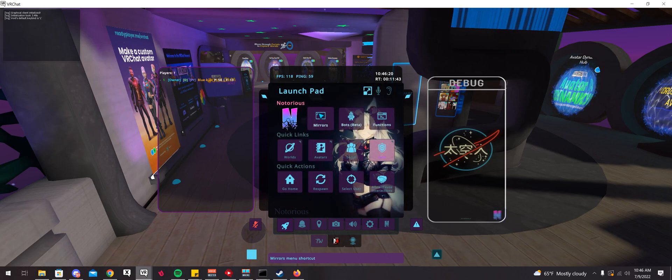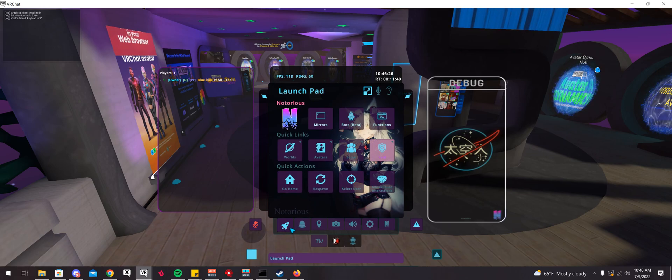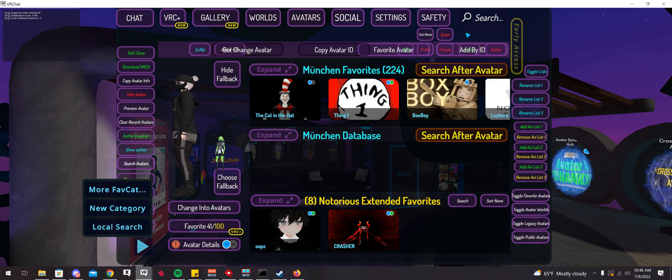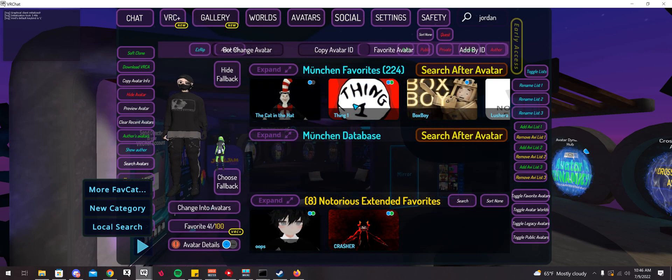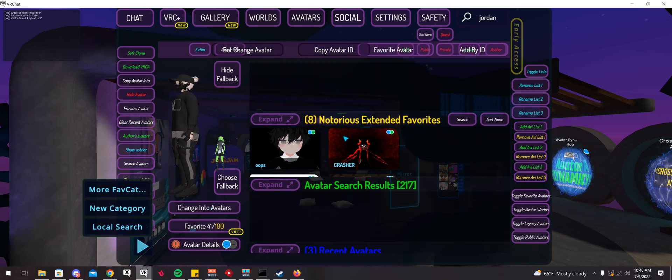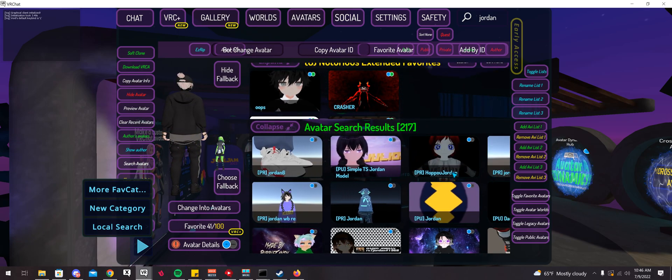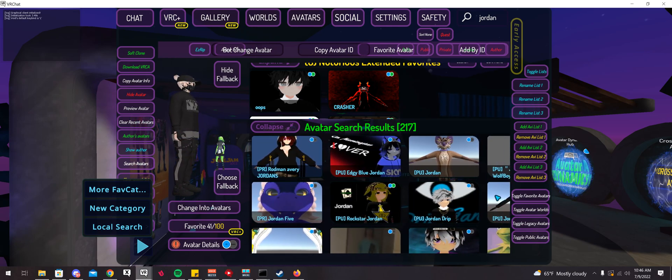There's a quick portable mirror button there, as well as the functions. There's also an avatar search on Notorious — they have a button for it and you just click on it. So I could type in, say, 7Jordan, and it'll search through Notorious's own avatar database, because every Notorious user logs avatars to their database. You can search through all the avatars.